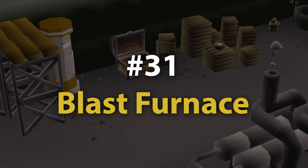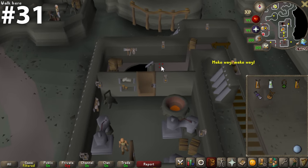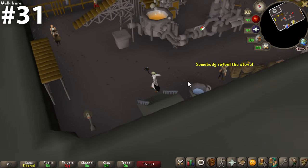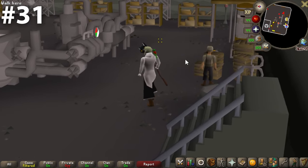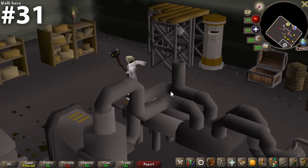At 31, we have the Blast Furnace. There's a lot of loud machinery, some chemicals flying around, and it's probably a very hot room. But this area has a little bit of character — there's a liveliness to it that I enjoy. I think it's a very fair rating to have the Blast Furnace at 31.